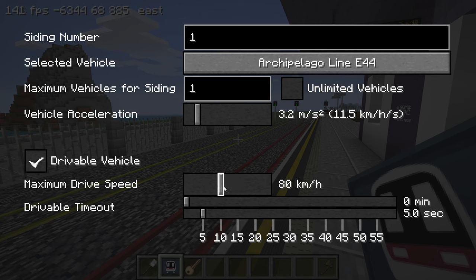We can also configure a maximum speed limit for the vehicle. If we abandon the vehicle while driving, the vehicle will be switched to automatic mode according to the drivable timeout period specified here. Let's set that to 5 seconds as an example.